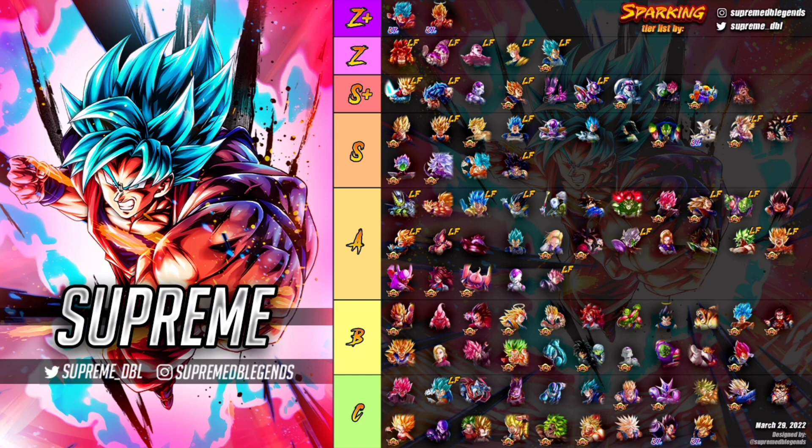Future Gohan is a fantastic unit — he actually moves up into Z tier from S Plus. His value just keeps going up because the support he gives to the future team is phenomenal, and his cover change is one of the most annoying in the game.